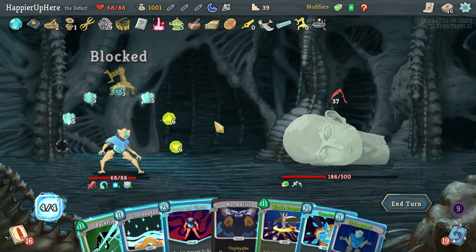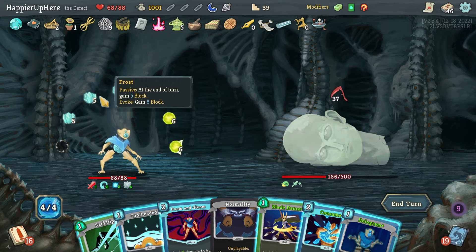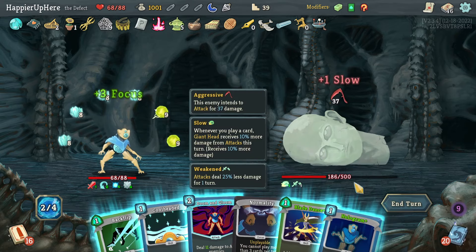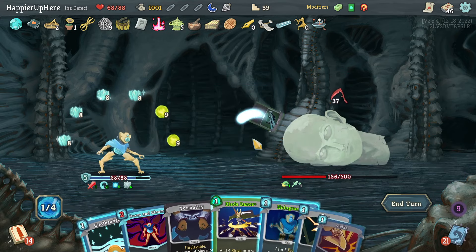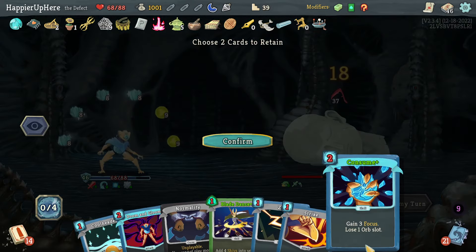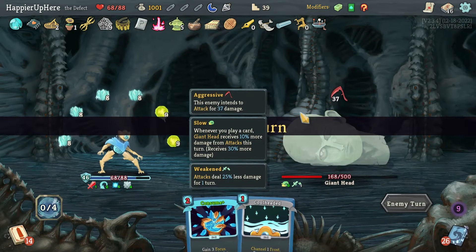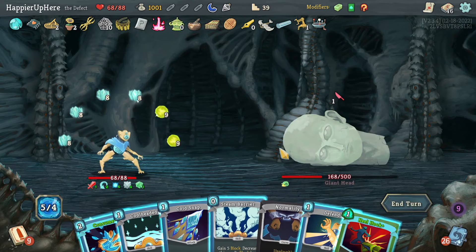I can do Consume again — that'll be 8 times 4 = 32. Let me do Consume. I don't have energy to Hologram the Consume but I can do Backflip — so 32 is enough. I'll Hologram the Consume to play it two turns from now. Save the Consume then also Cool Headed.